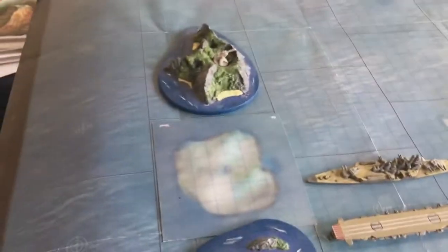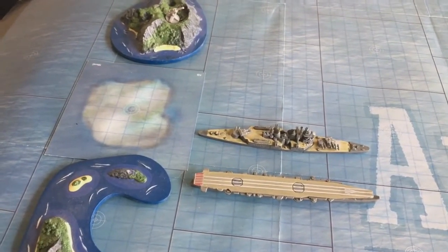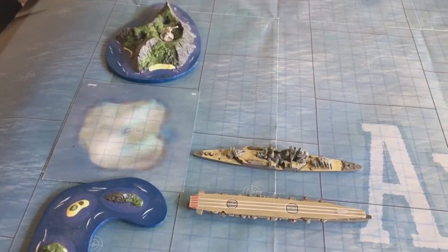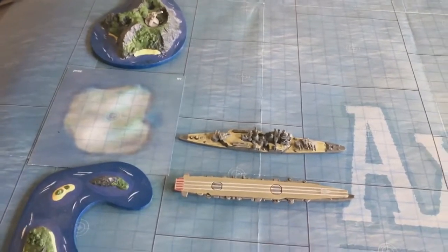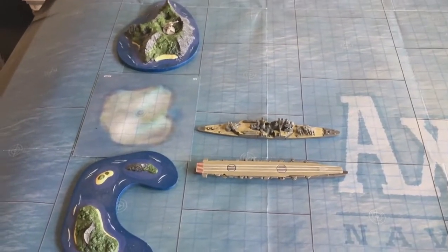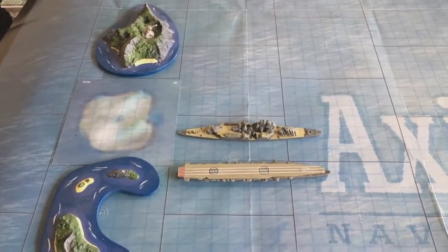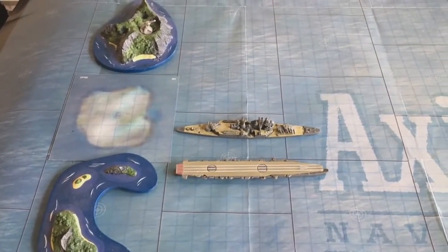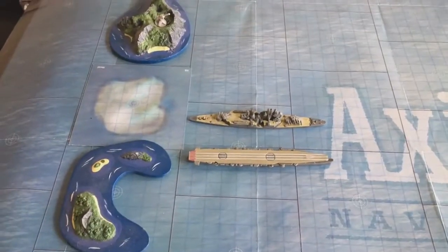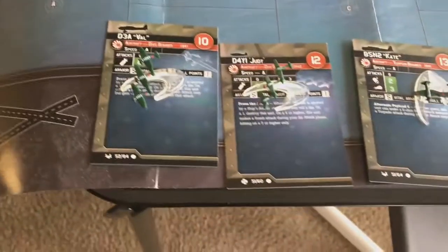The Japanese have brought the carrier Shoho, which can only carry one flight. I'm debating whether to use those flight rules - I think every carrier should be able to hold at least two flights. So I'm going to play with that rule: if it says one, it's two, and three will still be three. Every carrier will be able to hold two flights, which is going to be important for both sides.